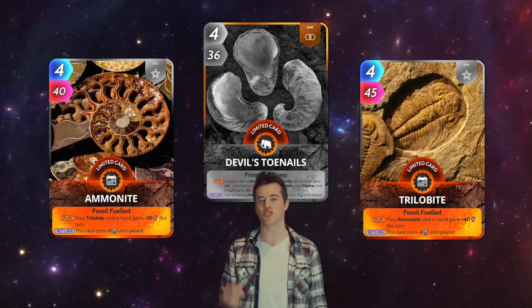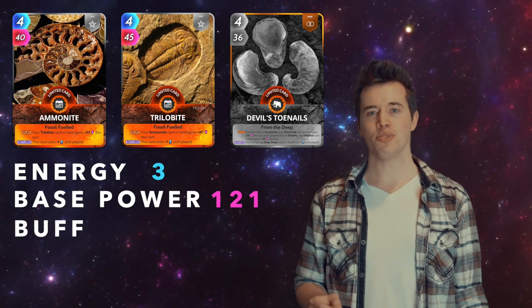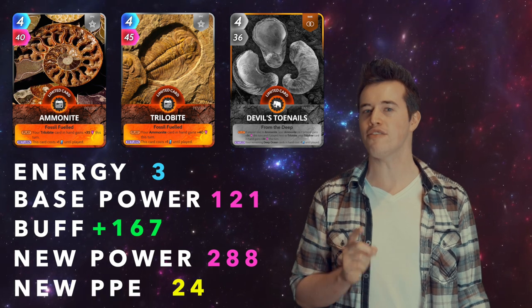Now bring in Devil's Toenails. Total energy: 12. Total base power: 121. These three have a buff of 167. That makes their new power 288, and their new PPE 24.